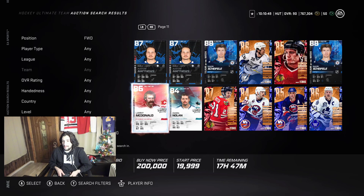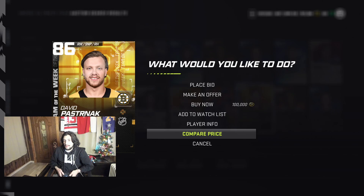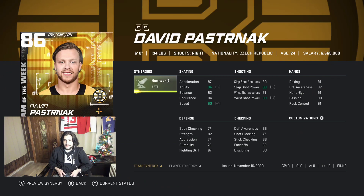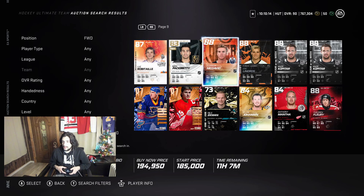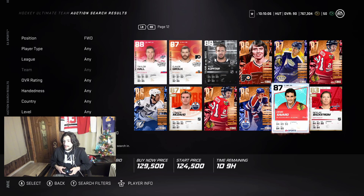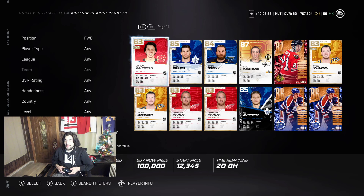Tavares isn't that expensive. There are some good cards, but the ones I've talked about are my clear favorites. Pastrnak's not bad — he has Howitzer, he's a good card. I don't see people use Pastrnak that often, which is interesting. As for other cards in this range, there really isn't anyone else I'd say is amazing. Savard has Distributor which is cool, but he feels a little overpriced and I'm not jumping up and down for that one.